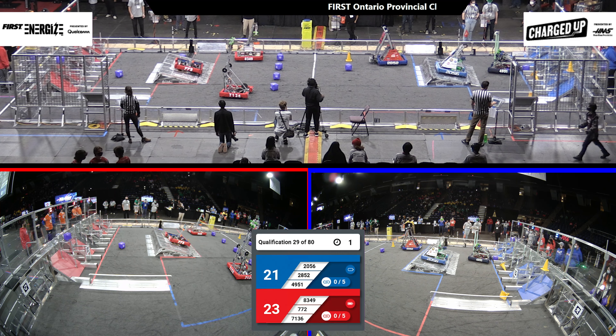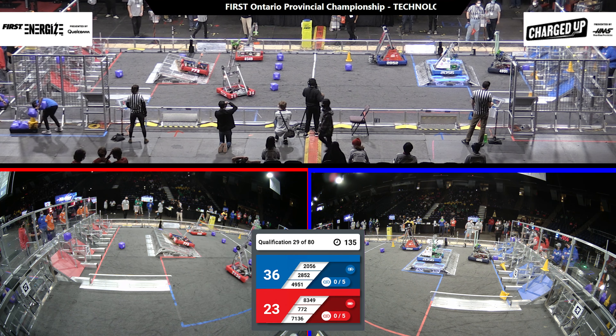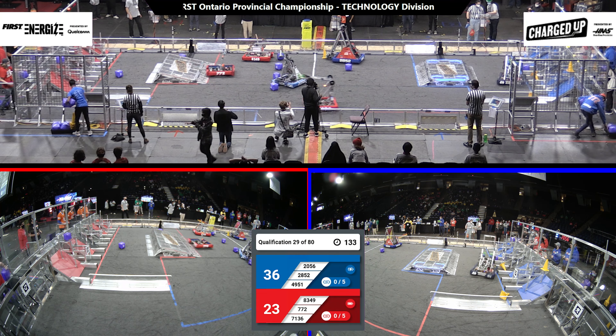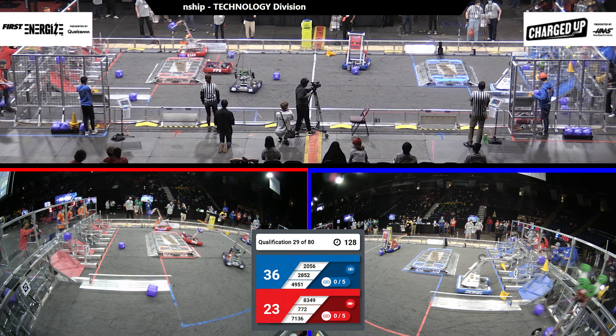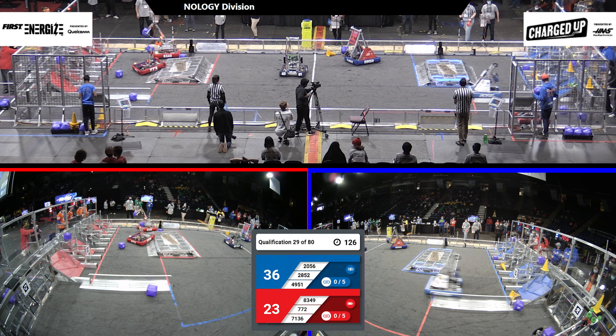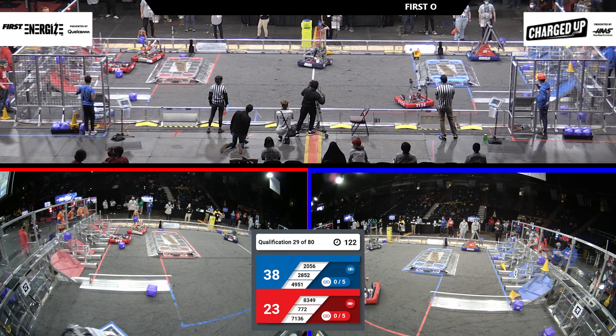2056 scoring that third cone and going to balance. And we're in the teleoperated period. 71-36 for the Red Alliance, immediately racing over to their substation, trying to grab a game piece to bring back to the Red Alliance's community. 83-49 and 772 also with cubes in their hands, trying to score over in the Red Alliance.